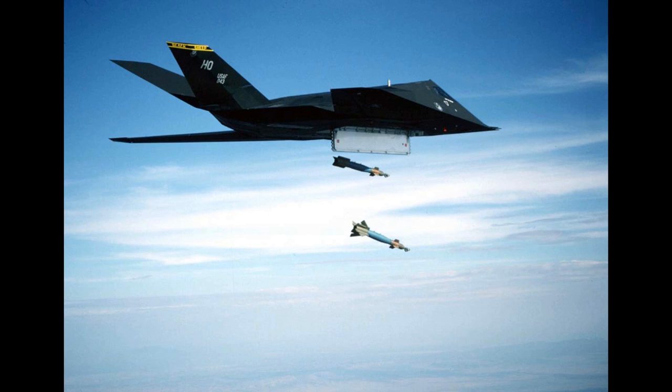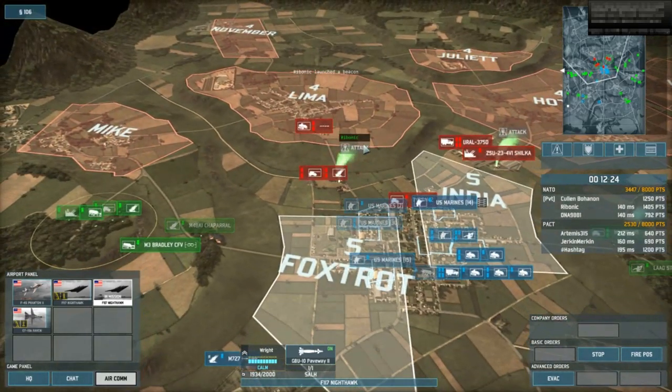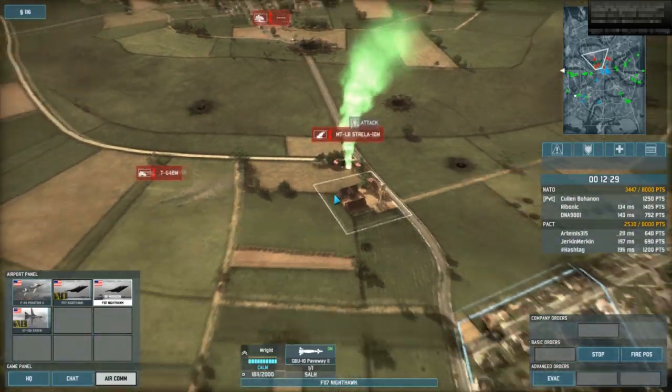You can also attack enemy short-range AA units — they won't even be able to see the Nighthawks, so use it to take them out. Then send other jets or helicopters to take out their tanks and other units. I'm going to take out this threat with Nighthawks.